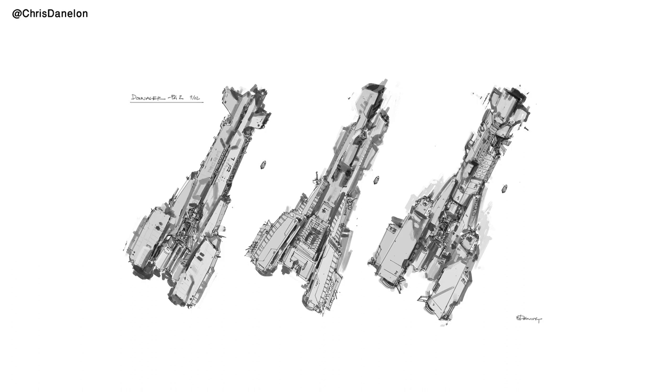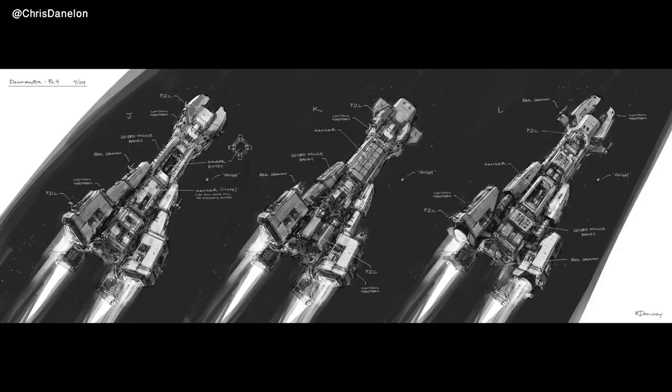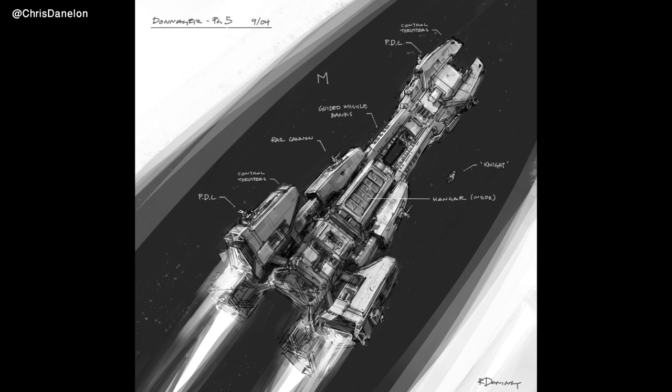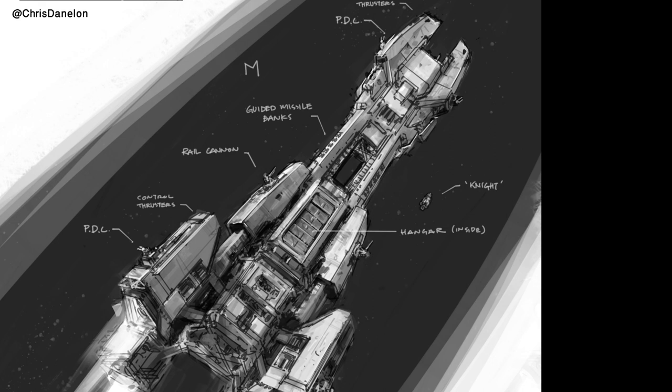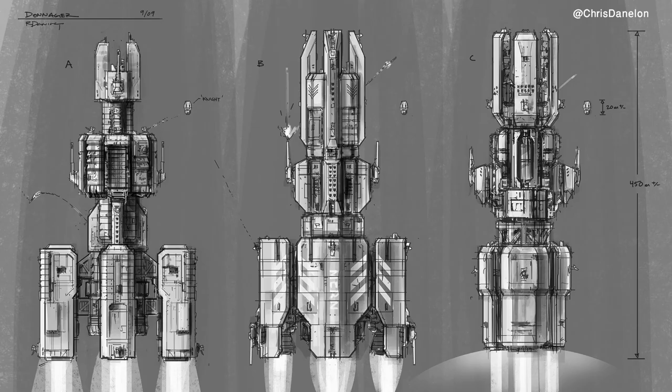Here we have a draw-over of previous ship designs, and the center one is starting to look closer to the Donager we're familiar with. After that, we have three drawings from a different angle — I assume they're an exploration of the bottom of the ship with focus on the thrusters. We then get a detailed drawing with labels for the PDCs, rail cannon, and other elements. The Knight is included here for scale reference, showing just how big the Donager really is. This sketch was then colorized.